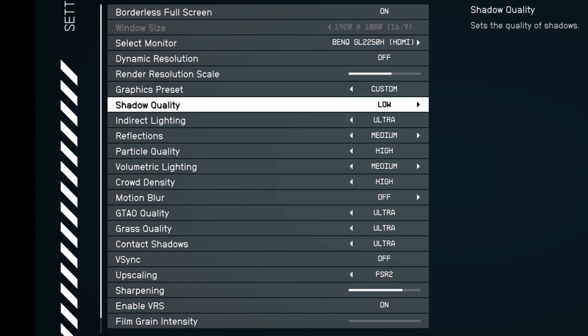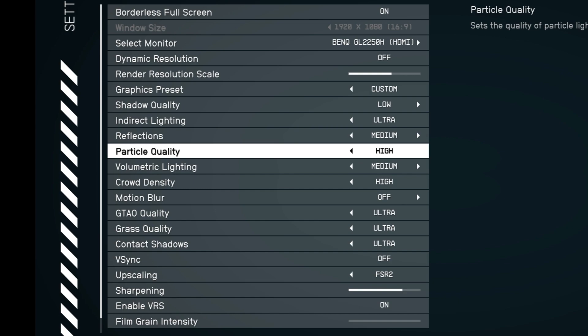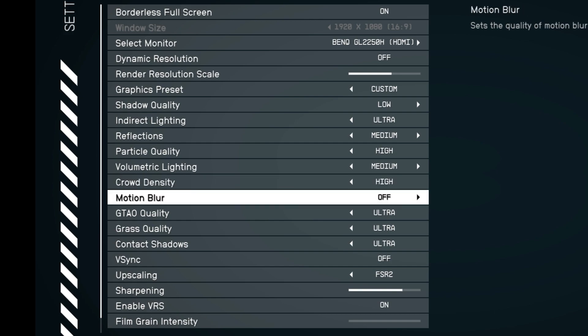Shadow quality is set to low. Indirect lighting is on ultra. Reflections are medium. Particle quality is high, but can be turned down, as they seem to cause a fair amount of frame drops for some unknown reason. Volumetric lighting is set to medium. Crowd density is high, but can be brought down. Motion blur is off.